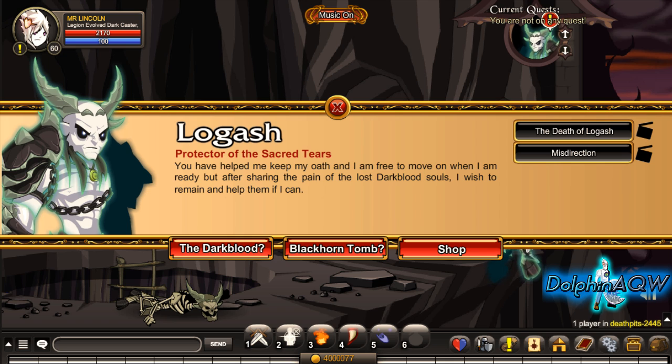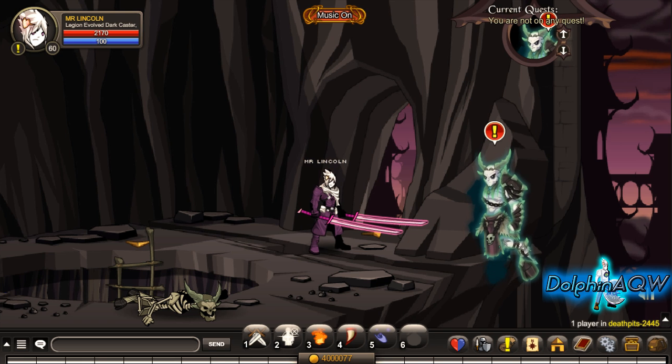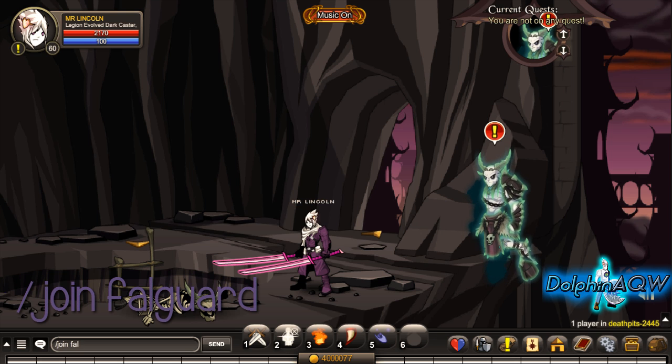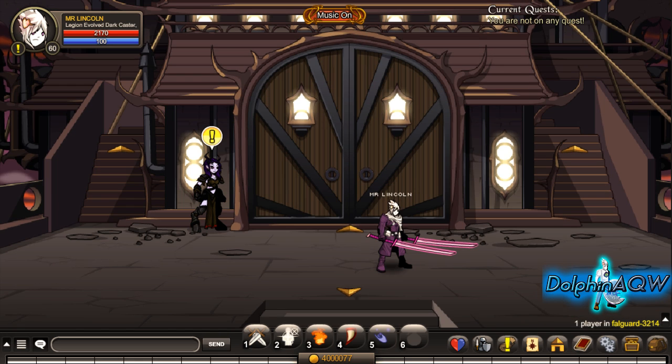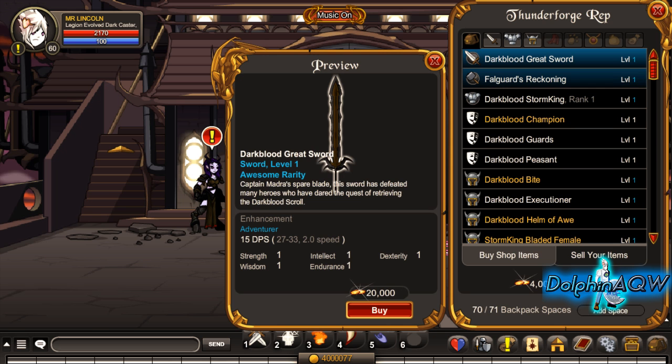I'm back because I just wanted to check where the rep shop is. Type in slash join one fall guard, or whatever the room is, and join a private room. Then go up, speak to Madra, and there's the rep shop.